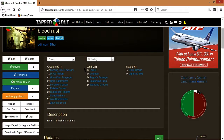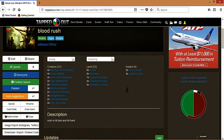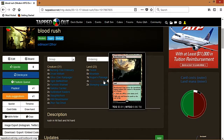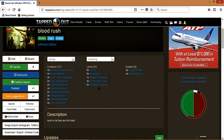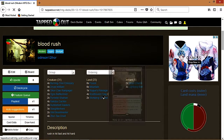Starting off with lands: eight Forests and eight Mountains, though you could do seven to nine. I'd recommend seven Forests and three Stomping Grounds if you can afford them. Rogue Passage lets a target creature become unblockable when needed. Rootbound Crag is cheap right now, and Stomping Ground came in the pre-made deck. Rootbound Crag has synergy with Stomping Ground since it counts as both a Mountain and a Forest.